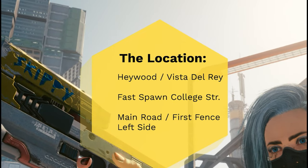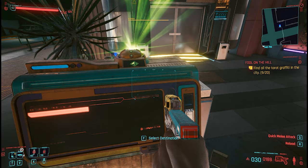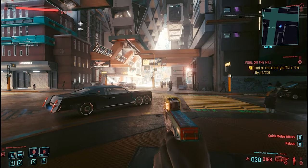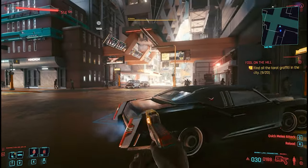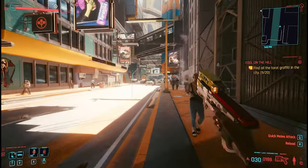First things first — Skippy's location, and it's quite easy. Go to Vista Delray, that's a sub-district from the district Haywood, and you have a fast-travel spawn which is called College Street.